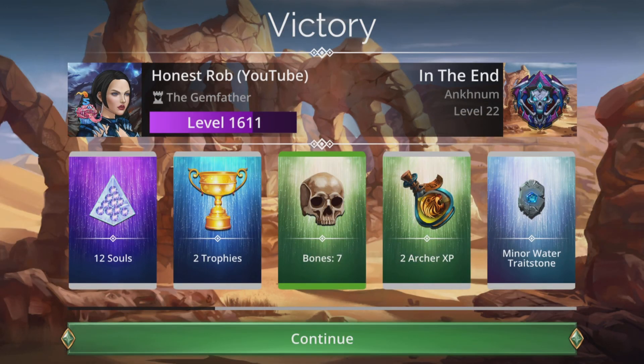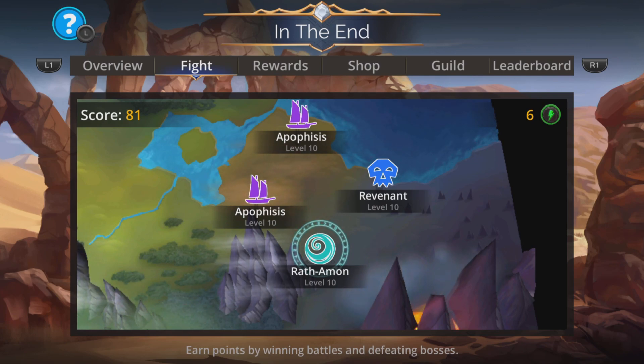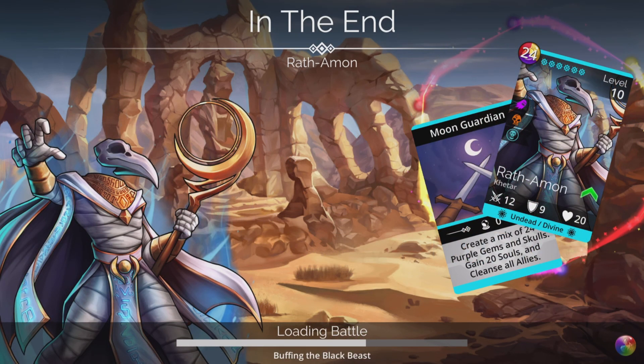I'm going to jump forward a little bit now onto the higher levels. Wrath-Amon has appeared, so it's really important you fight him straight away to get the most points. He'll only appear after you win four of the other battles, but if you don't fight him straight away he's going to disappear. So absolutely make sure you fight him straight away.